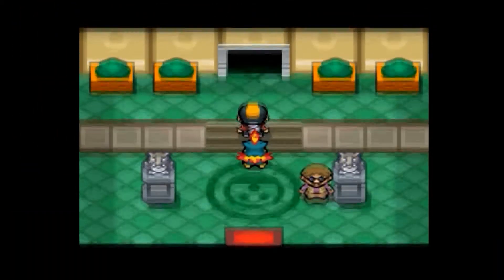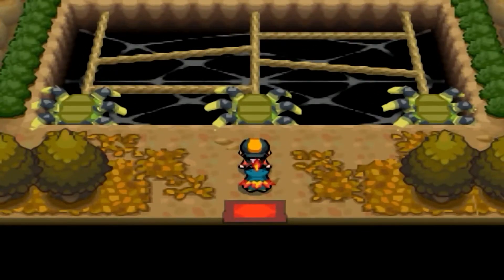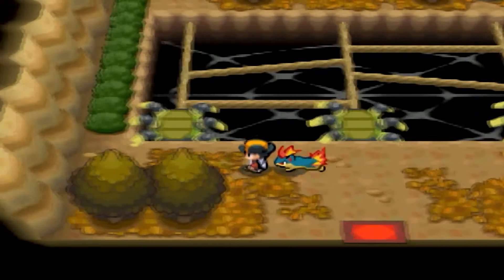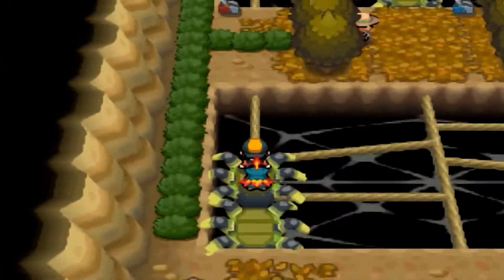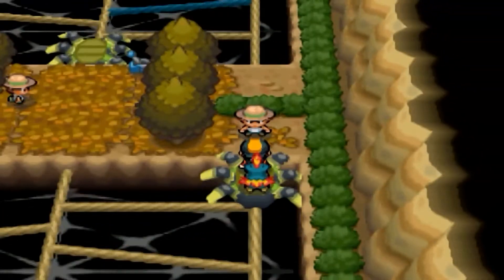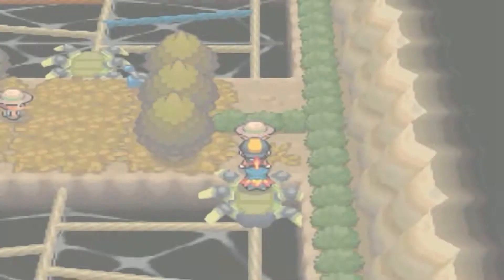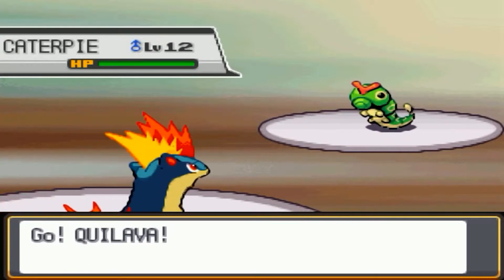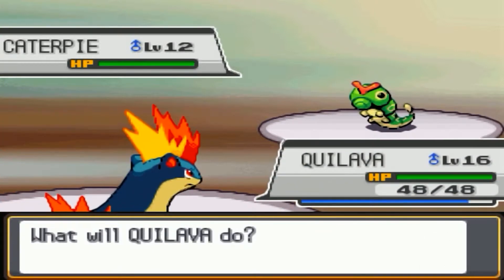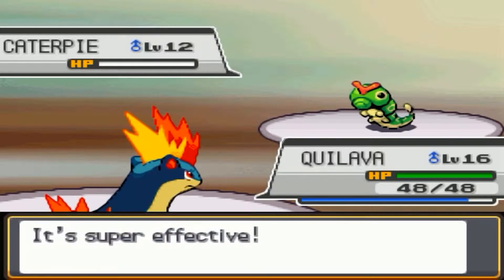As a child I was never sure if Bugsy was a guy or a girl — I was always confused. The gym has a mysterious-looking spinning mechanism you go through to reach the gym leader, and there are a bunch of Bug-type Pokemon trainers inside. As for my strategy — I'm going to use so much move variety: Ember, Ember, Ember, and Ember. That's my move.